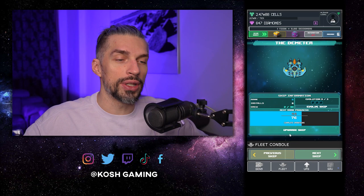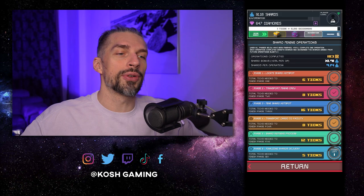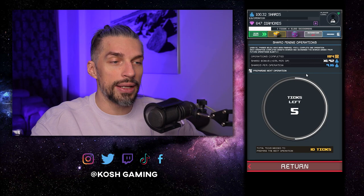First things first: the Dimeter is the ship that allows you to do the shard mining. Shard mining is a new mechanic in the game, kind of like G-points in ISEPs. Basically over time you get those operations completed. Each operation you will get shards, and every time you finish an operation each next operation will give you more shards. At this point we've done 184 operations and we're getting 9 shards per operation.